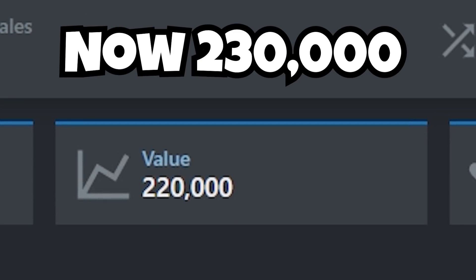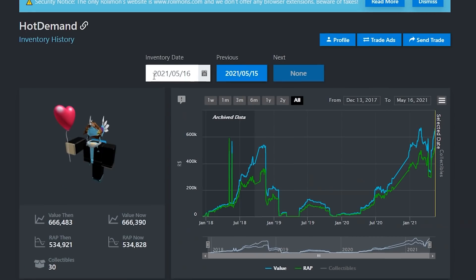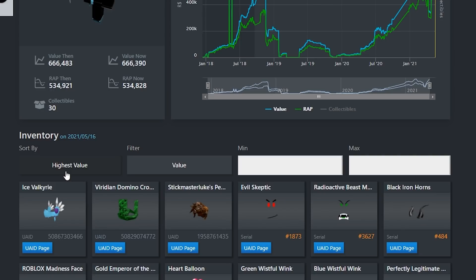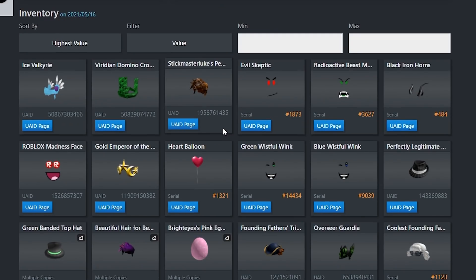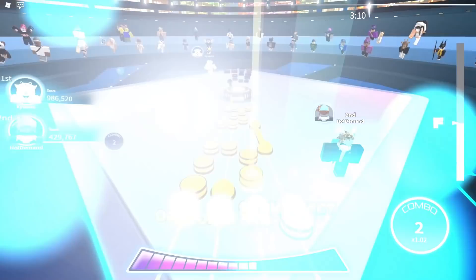Basically what happened was Ice Velc is now like 220,000 Robux — it just rose under 10k recently and it's been doing super well. If we go to the 16th, you guys can see I jumped again to 667,000 value. You're probably thinking — are you hacking, are you scamming someone? Like I said, a lot of the limiteds are doing well now that Rolimons changed the wrap-to-value chart and my inventory has been given some life.